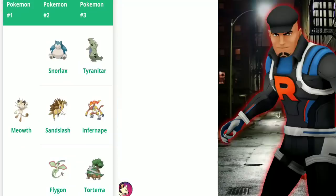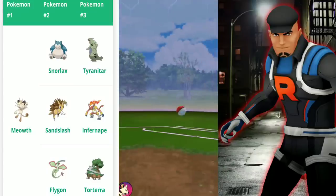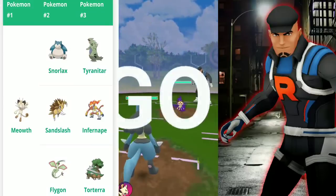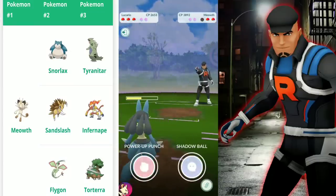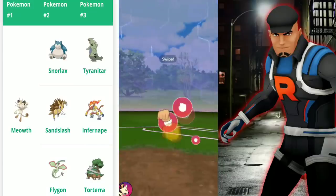I ran that lineup every single time for three runs without knowing what Cliff had ahead of time. Cliff's Pokemon start with Meowth, then Snorlax or Sanchu, then Flygon, and finally Tyranitar, Infernape, or Torterra. The only problem with my lineup is if I ran into Torterra — I would be in a whole lot of trouble.